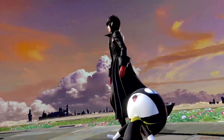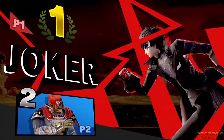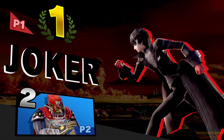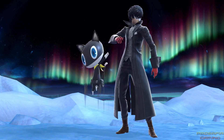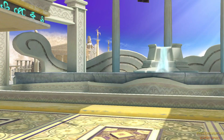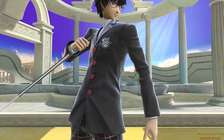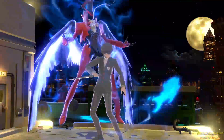That was graceful! Joker's victory screen replicates the one in Persona 5. The Phantom Thieves have something to say about his victories, too. When Joker taunts, Morgana shows up — looking cool, Joker! His alternate costume is his Shujin Academy Uniform. Good thing he can use his glasses to summon Arsene.